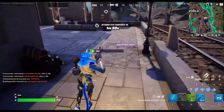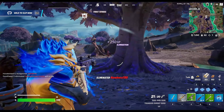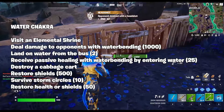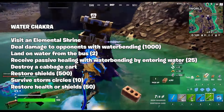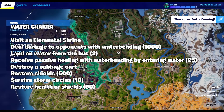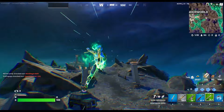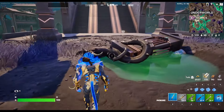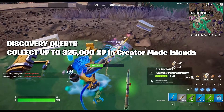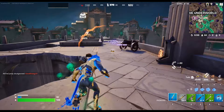Now it's time to talk about the challenges. We have a ton of challenges for the Avatar Elements Pass, so I'm going to put them all on screen at once — it's easier for you all to read. Here is the water chakra section: visit an elemental shrine; deal damage to opponents with water bending, up to 1000 damage; land on water from the bus twice; receive passive healing with water bending by entering water, sounds like 25 times; destroy a cabbage cart, which you can find in a certain location; restore 500 shields; survive 10 storm circles; and restore 50 health or shields. There are also discovery quests you can do instead of these BR challenges that still help you progress the Elements Event Pass — you basically just need to get up to 325,000 XP in any creator-made island to unlock all of that extra Chi.